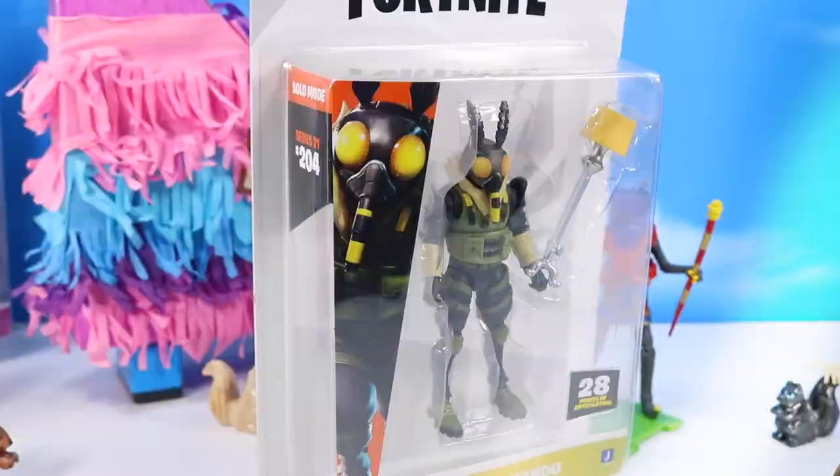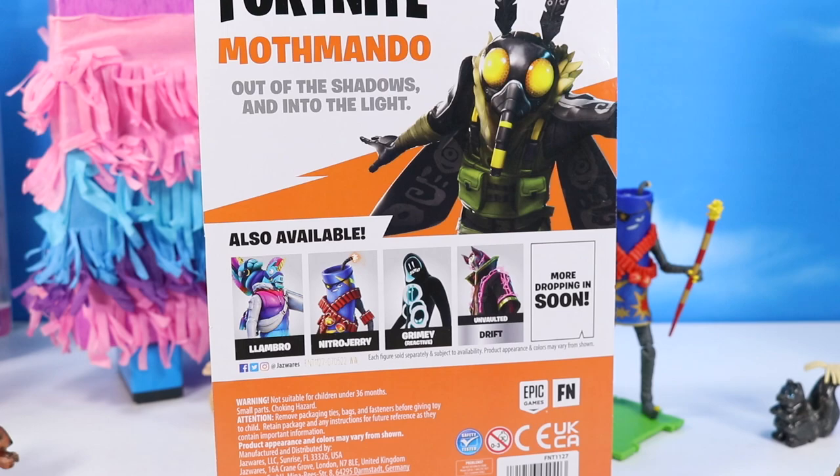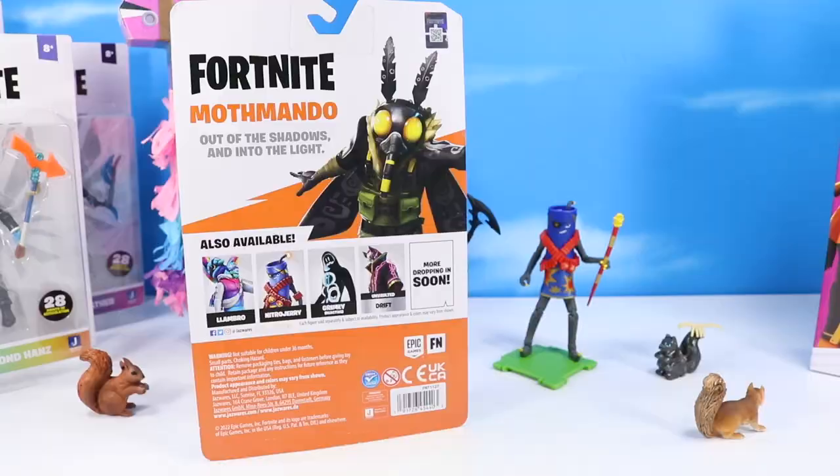The other Series 21 figure is Mothmando — how funny. I had a moth incident just yesterday on our patio; I thought it was a brick or piece of wood and it turned out to be a moth. I like how this is like a commando of a Mothmando. Mothmando: out of the shadows and into the light. I'm thinking Norm MacDonald moth joke right now. And of course, Llama Bro, who we still have in Hasbro form. So out with you, Mothmando.